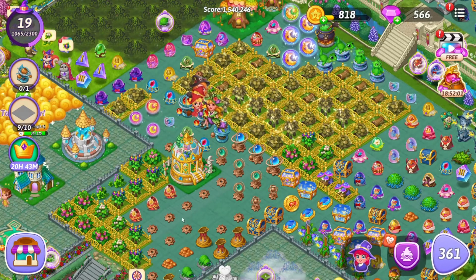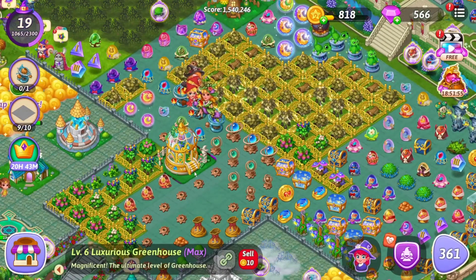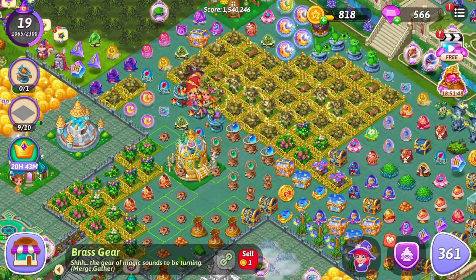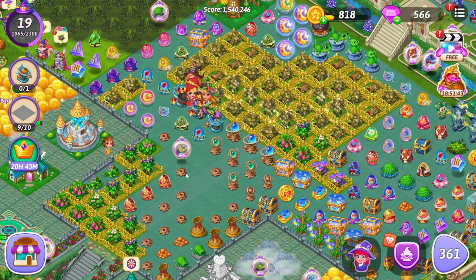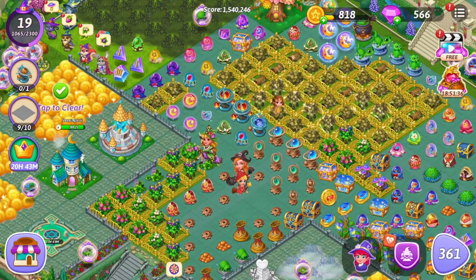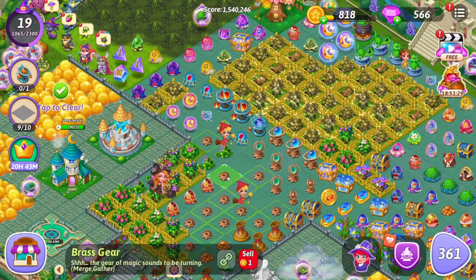My camp is entirely full right now, and I've got this item that takes up two spots. I want to bubble it, so I'm just gonna move this one brass gear over into the same area that part of that is sitting and release it — and into a bubble it goes, just like that. Then I can stick it off to the side. That's how you bubble anything that's a two by one, or a one by two, or whatever — if it was only taking up a couple of spaces.